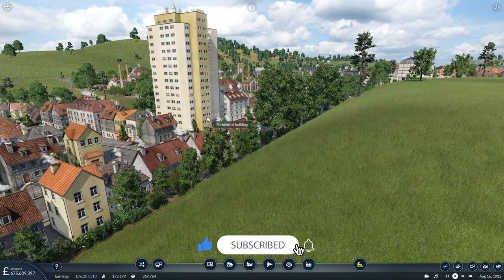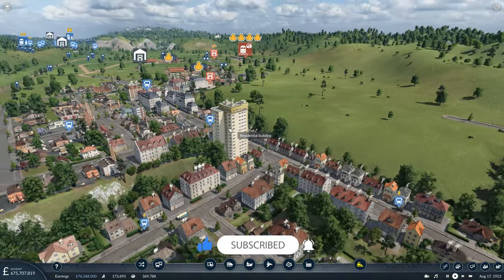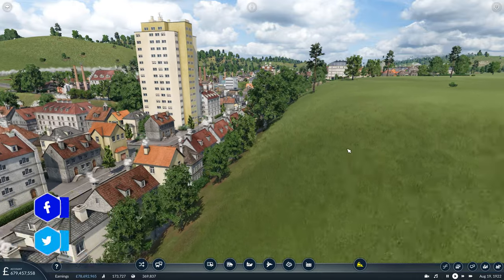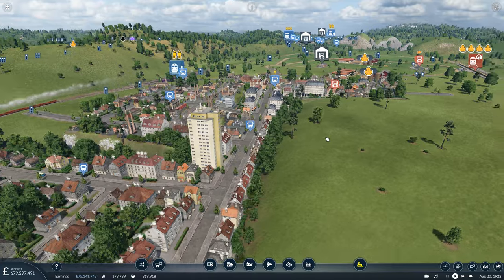As we can see, we've got our first high-rise building on the map — it's the first one I've noticed anyway, and that's here in Armstrong. It's towering above the current skyline of the city, however I'm sure that will change in the not-too-distant future as more and more of these high-risers start to appear.